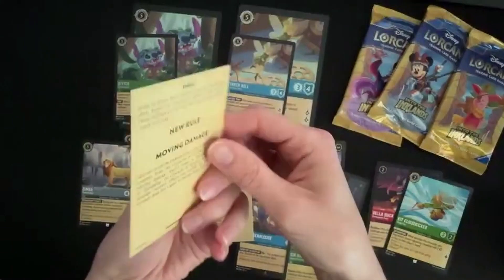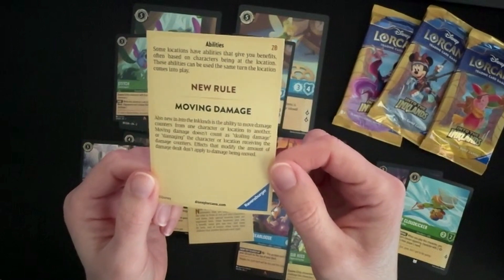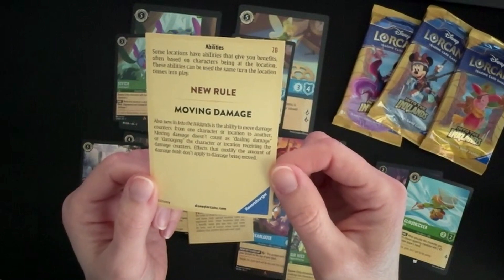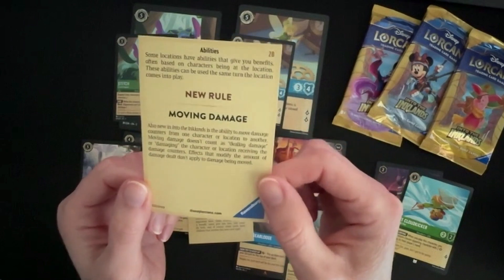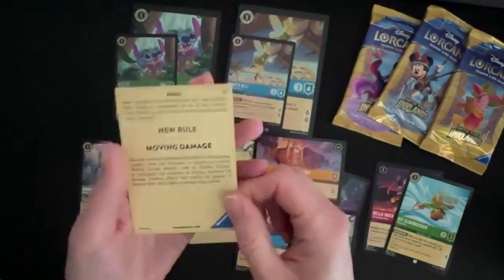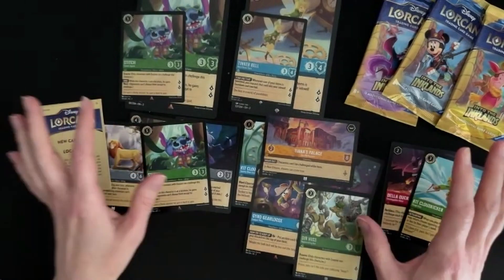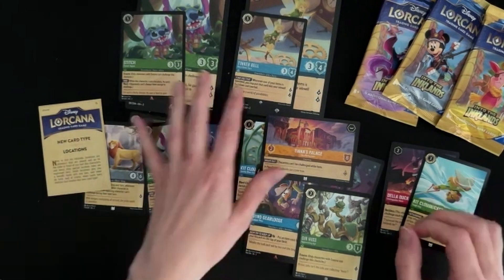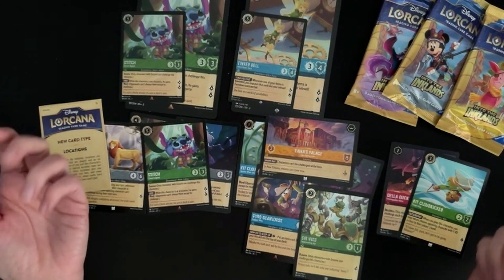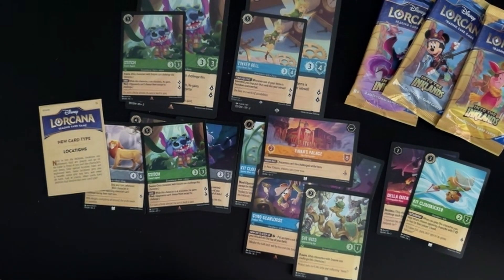There's also a new rule that's been introduced: moving damage. This is the ability to move damage counters from one character or location to another. Effects that modify the amount of damage dealt don't apply to damage being moved. So there are a couple of new game elements coming in with chapter three. This is what you're getting in the gift set — it's a really nice box to kick things off. You get some great starter pieces as well as the promo cards. I'll be doing some more unboxings on Lorcana chapter three, so check out our channel, don't forget to subscribe, and thanks so much for joining me this time. See you on the next video. Bye!